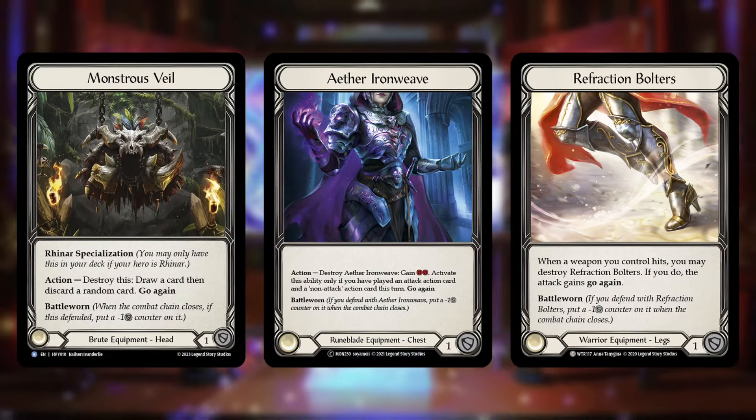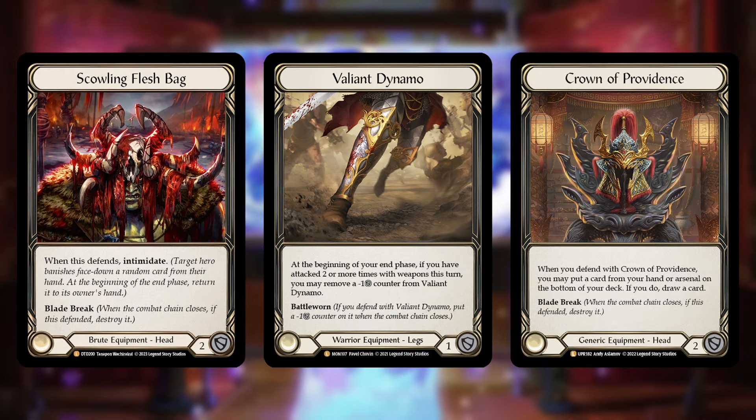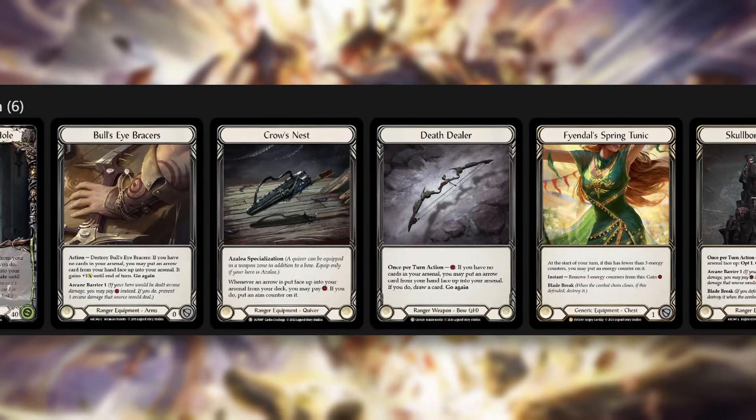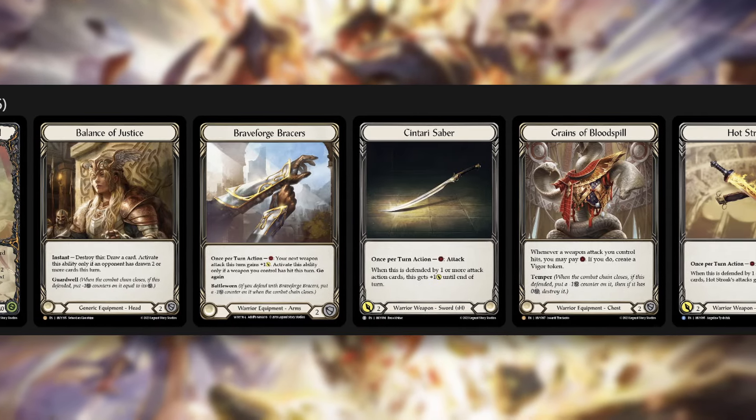To summarize the blocking priority: first use equipment you might need at any point in the game, then your sticky armor with Battle Worn before temper, and finally give up your crucial breakable pieces last. For special-use equipment like Scowling Fleshbag or Valiant Dynamo, learn what situations they're best in and get the most value out of them. You should also start paying attention to your opponent's armor — if they have little equipment block like Azalea, you can confidently land your on-hits, but if facing a heavily armored hero like Kasai, you'll need to force her to use up armor first.